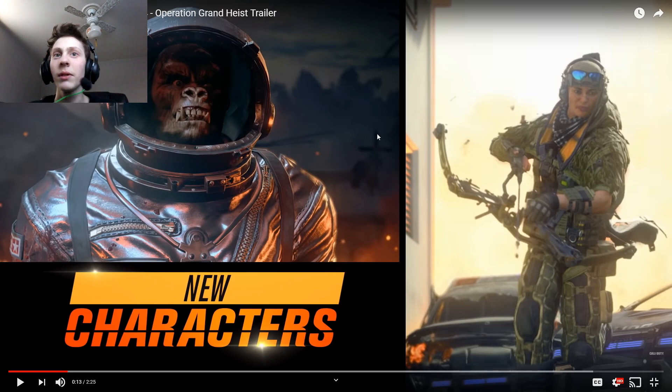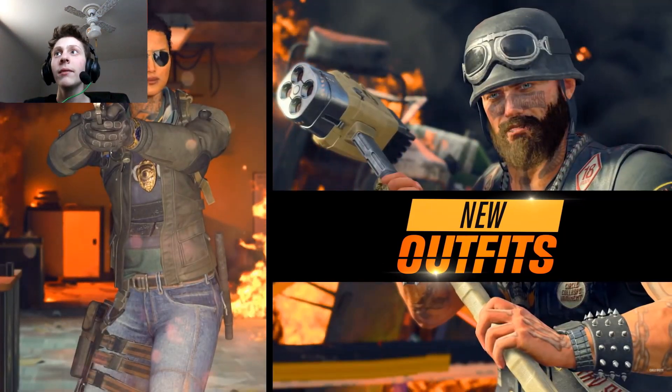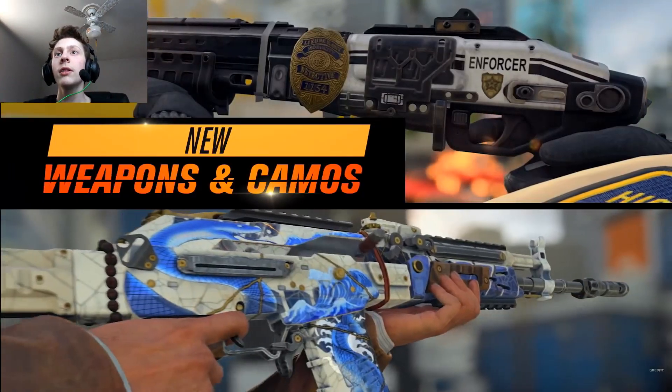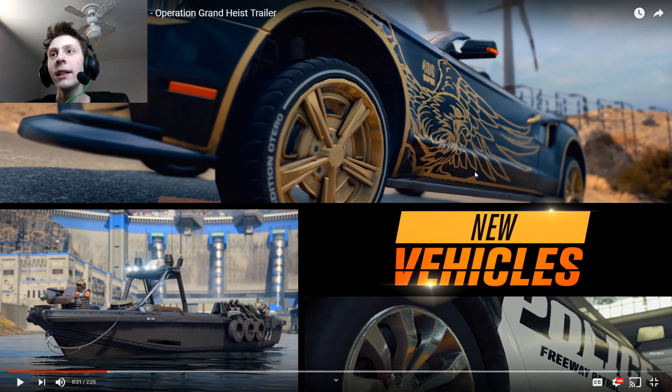We've got whoever this is over here. It's looking pretty cool. I kind of like the way they're putting the text in these boxes and how it looks — the font, everything. That looks pretty cool. The color theme will be like yellow and orange for this operation.